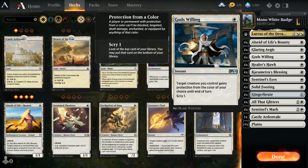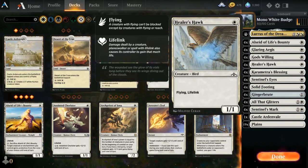God's Willing is an instant: target creature you control gains protection from a color of your choice until end of turn, and you get to scry one. Healer's Hawk is really the optimal card — a 1/1 with flying and lifelink. It's kind of everything you need; you just need to make it bigger. Add vigilance and it'll carry you all the way.